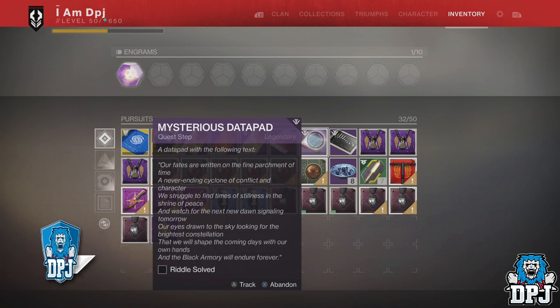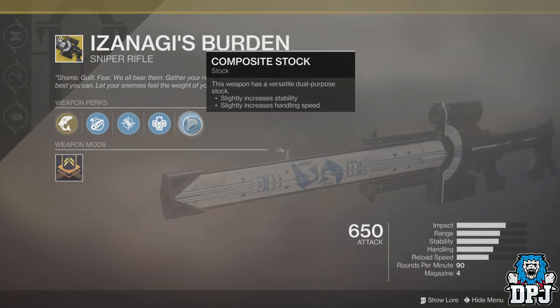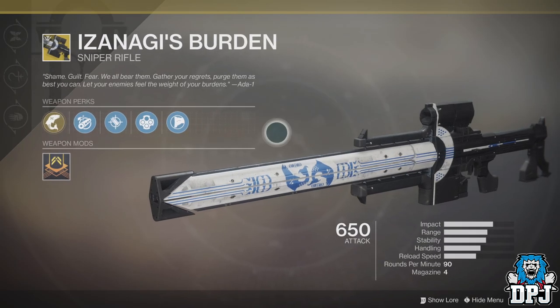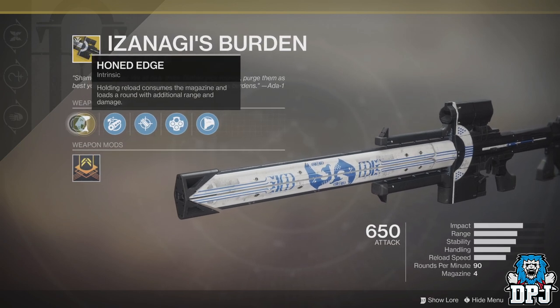The data pad is obtained alongside the unidentified frame — the unidentified frame leads to the Izanagi's Burden exotic. For that step you need a rare bounty from the forge to continue with Izanagi's Burden. For the mysterious data pad you also need the Izanagi's Burden sniper rifle, but if you have a friend who has it, you don't need your own. You can do this data pad quest with a pal who has that exotic sniper, and I'll explain that when we get to it.